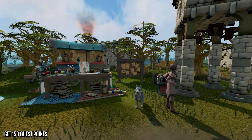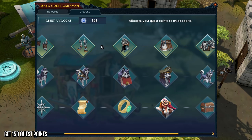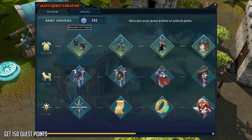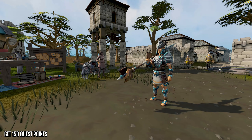Next up, we have obtaining 150 quest points and allocating those to the combat track at the quest point shop near the Varrock Lodestone. This will award you with a tier 75 hybrid armor set and a tier 75 weapon that you can change to melee, range, and magic, much like the Sunspear, meaning it's a tribrid weapon. This speaks for itself, and you're going to be obtaining those 150 quest points anyway.